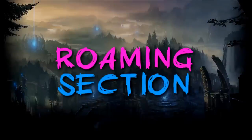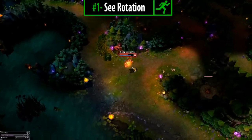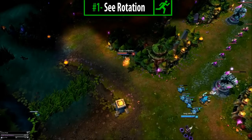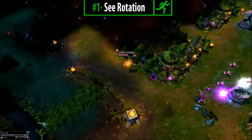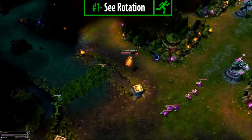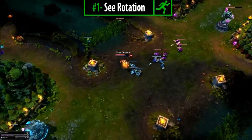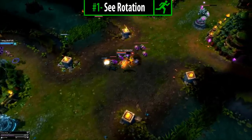Roaming Section. Number 1 — See Rotations: this is a tip to stop enemy roamers. When they push the wave three quarters of the way up, run down past the minion wave a little bit to see if they try to rotate. You can spot them going into the bush or backing off for a loop gank. This can allow you to tell your laners they are coming, or sometimes this will make the enemy laner stay as they know you will ping your allies. This is a massive point — another good way is to move toward the middle of the lane so any time they start a rotation your team can see them.